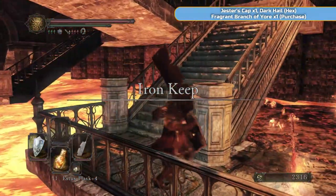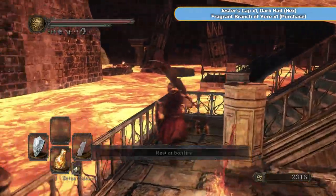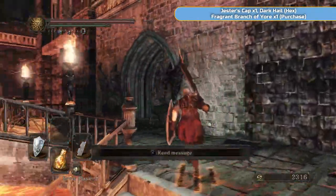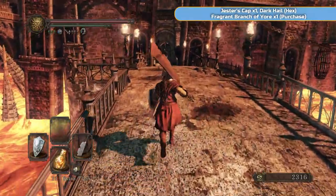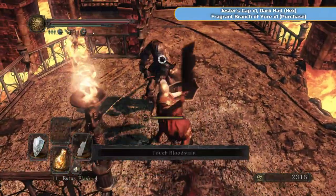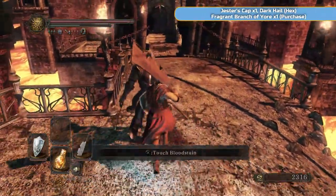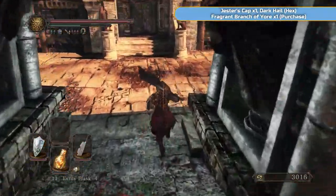We're just going to head to Iron Keep and get started. You can see there's an item on the lava, and there's one right over there. We're not getting those two, but we are getting one inside the Keep — the Chaos Storm. Most of the enemies in this area are these Alun Knights. They're very easy to take care of, especially if you've got the Butcher Knife — should just be three hits and they're done.